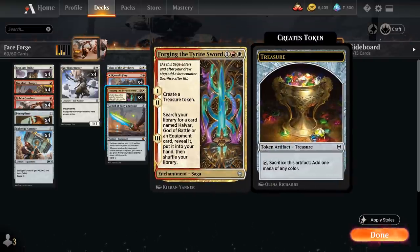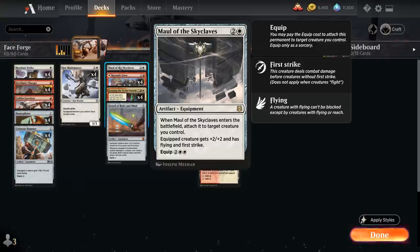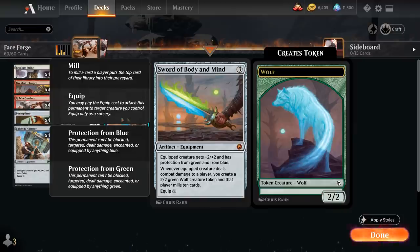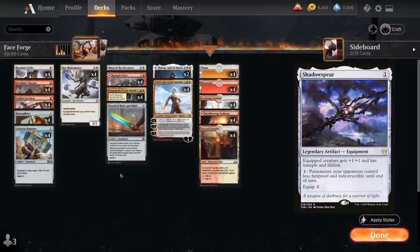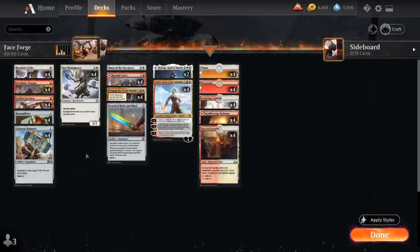Forging the Tyrite Sword, besides getting Colossus Hammer, can also grab other equipment — like our one-of Maul of the Skyclaves giving +2/+2, flying, and first strike, equipping for free when played. We also have a one-of Sword of Body and Mind, a 3-mana Mythic Rare equipment giving +2/+2 and protection from green and blue. Whenever the equipped creature deals combat damage to a player we create a 2/2 green Wolf token and that player mills 10 cards, equipping for 2. This is especially nice with double strike effects since we trigger those abilities twice.